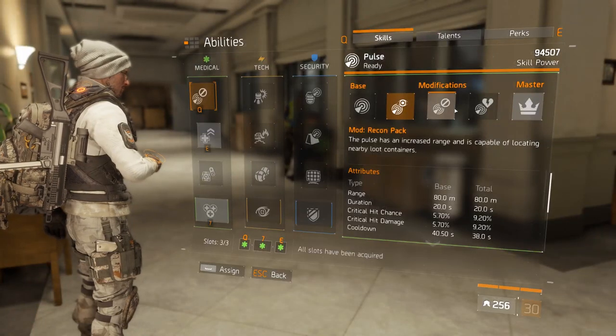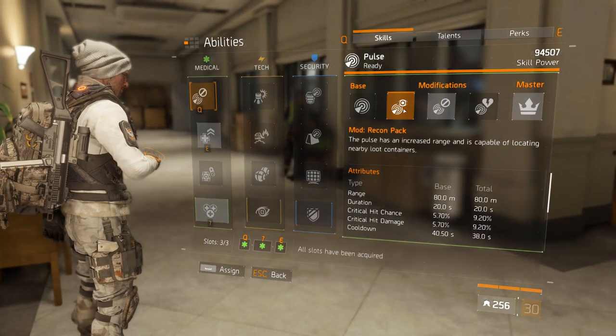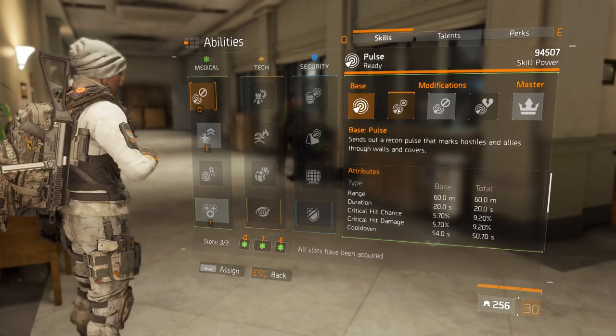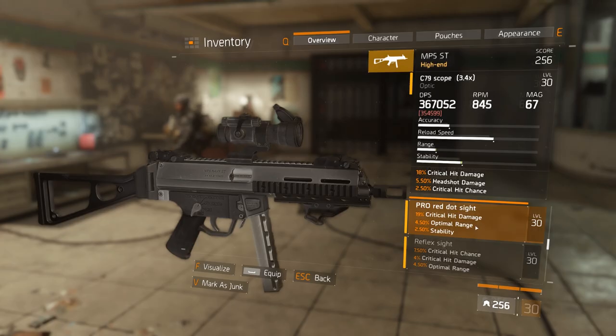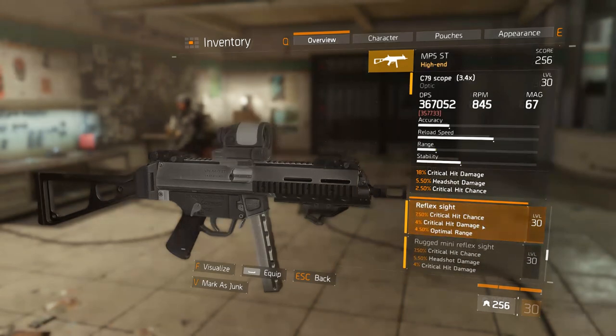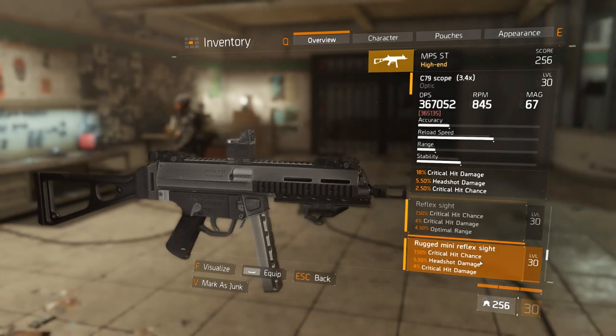We also haven't even talked about the pulse yet. Even your minimal skill power concealed pulse will put you on that 60% cap. And even though enemy players in PvP will be concealed during a lot of fights, switching out a mod from crit damage to crit chance simply isn't worth it, especially not if you're also taking PvE into consideration.